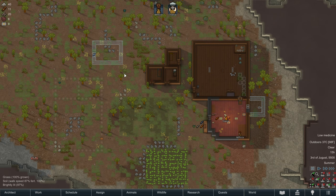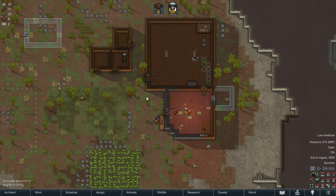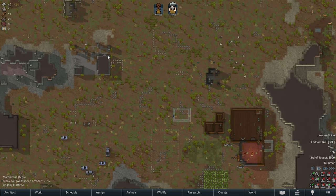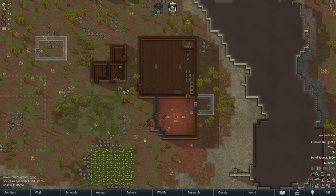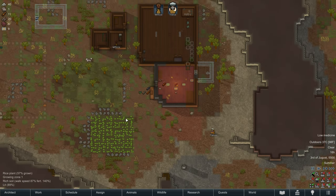Hello everybody and welcome back to RimWorld. Our colony still has sadly only two colonists, Tronca and Manyaka, and hopefully sometime soon in the next couple of episodes we can finally get a third colonist. I don't think we're going to be able to get much research done until then, so for the time being we're just surviving. We're going to try to build a pen today and see if we can tame some alpacas and get some wool before the winter to make some parkas. But all of that's moot if we don't manage to research complex clothing by wintertime either.